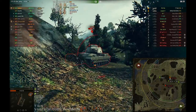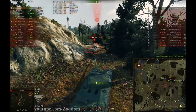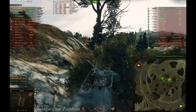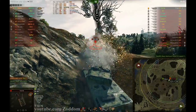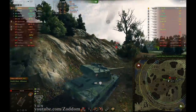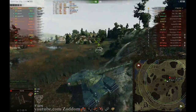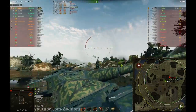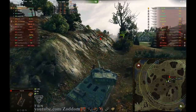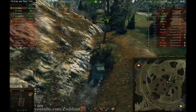I penetrate his lower plate again and then hit him in a weak spot on the side, but sadly it's not enough to kill him. So I'm a one shot now for him. Luckily he bounces his shot on my upper front plate, which was again really really lucky. The last shot put me on 8294 damage, and I think there was maybe some blind damage on the WT with the fire.